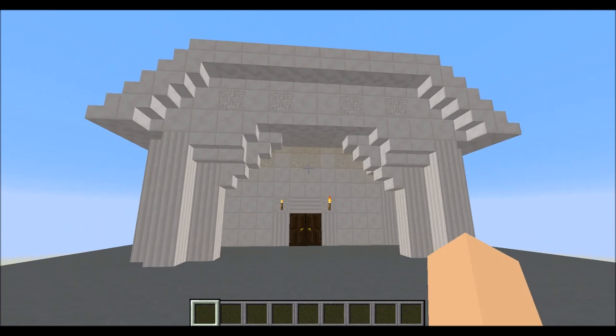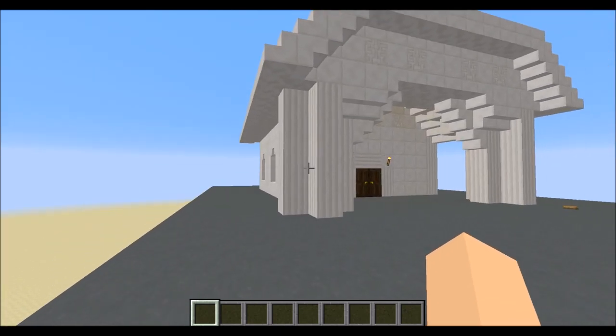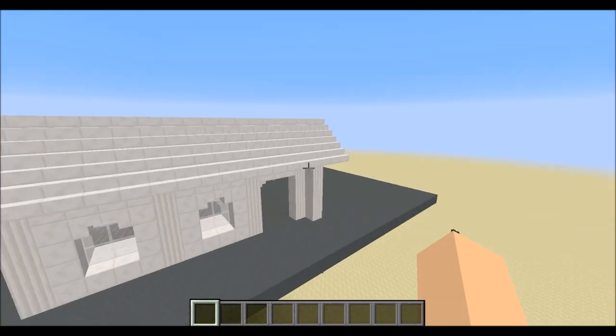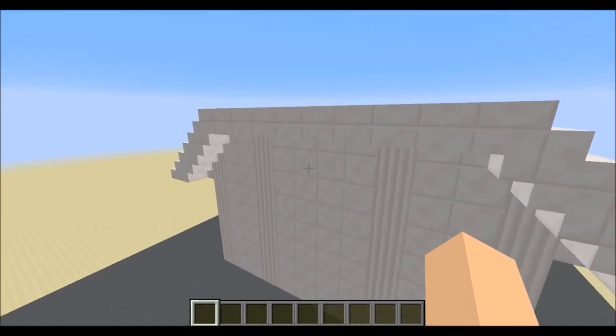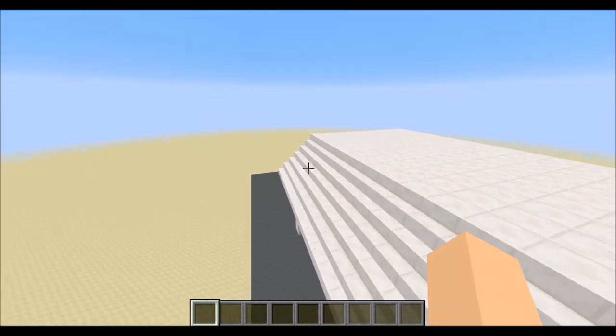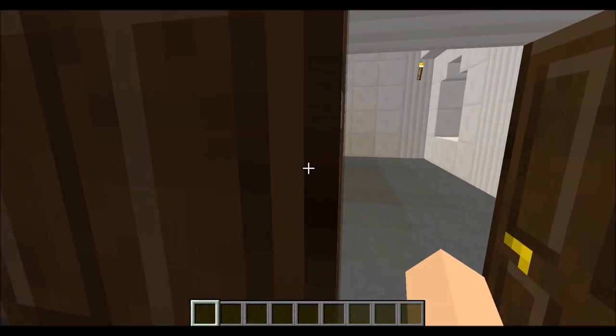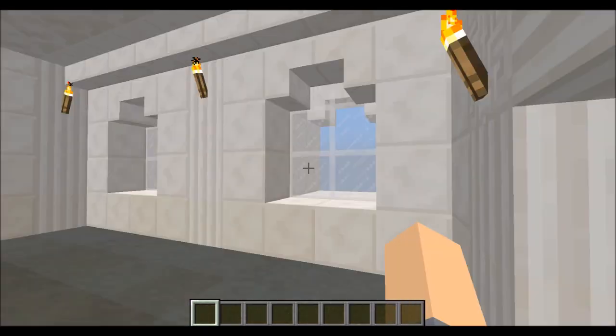As you can see, I have a nice white quartz building here. Just fly around it, get the looks of it. Walk in here, we have the nice high ceilings. Move in here, we have a nice room.